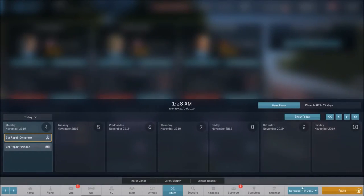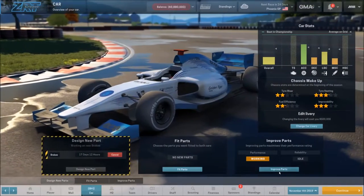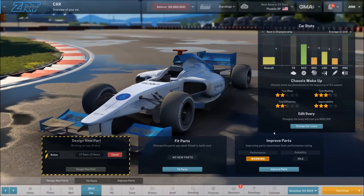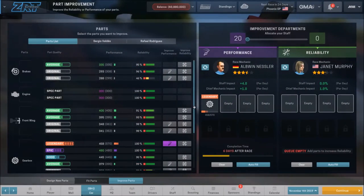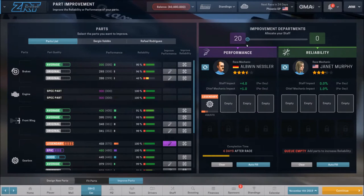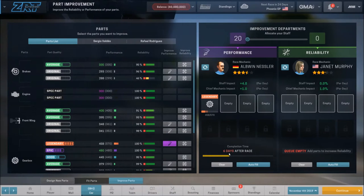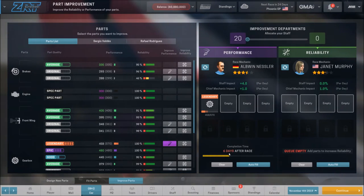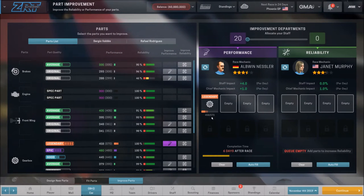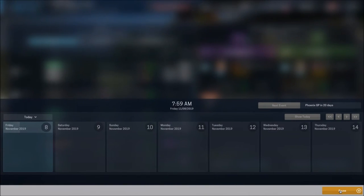Let's go ahead and hit that continue button. That email was to let us know that the car repair is finished. So now we can come in and look — we'll keep in mind we're sixth right now. So 458 out of 570, we have no parts over here for reliability. For performance, all of our staff is on this and it says it's going to be done six days after the race. We want to get it as high as we possibly can and we should get fairly close to this 570 number. We've got the development of our new brakes happening and we're working on our new gearbox.